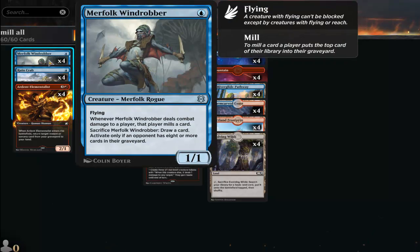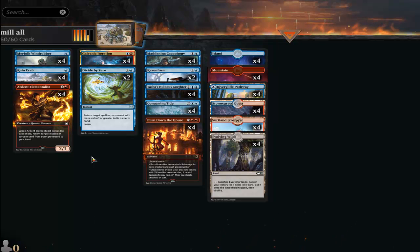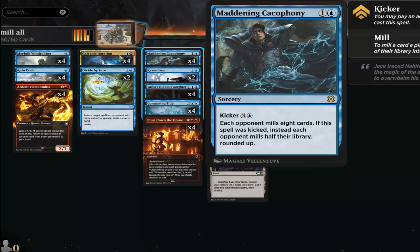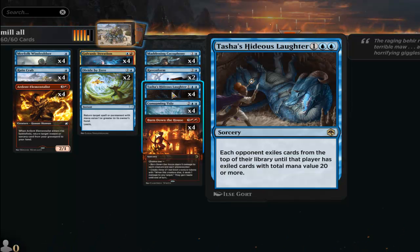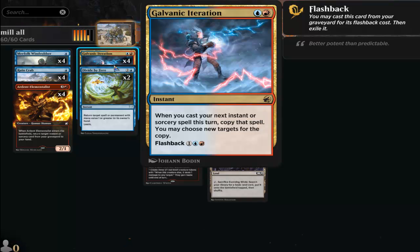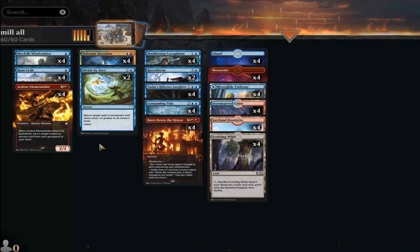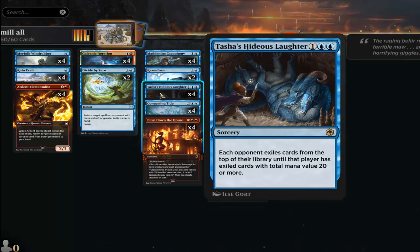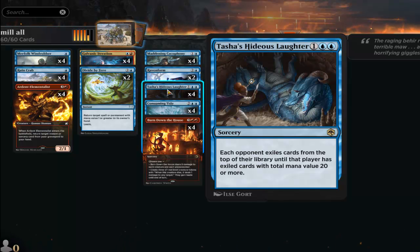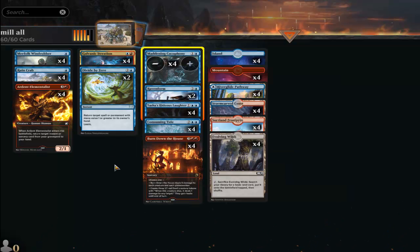Keep whatever you want on the field — like Ruin Crab — then bounce Elementalist back for later. The following turn, do Galvanic Iteration with Hideous Laughter, mill your opponent for a lot. Since Galvanic Iteration can be played from the graveyard, you don't need it back in hand — you can pull off the combo again if you already have Hideous Laughter or Maddening Cacophony combined with Galvanic Iteration in the graveyard.